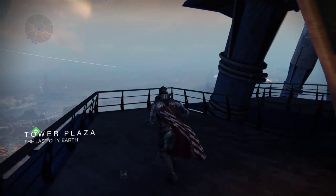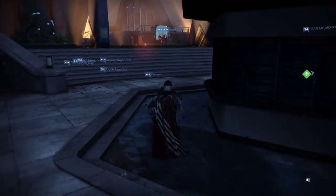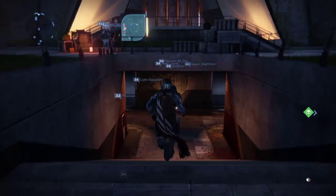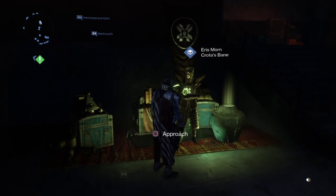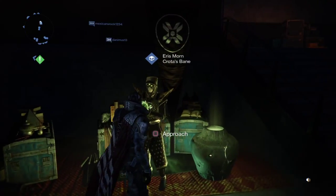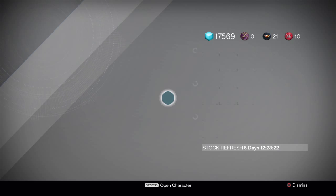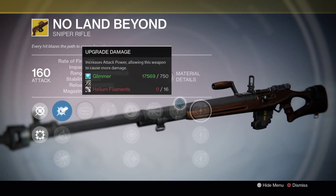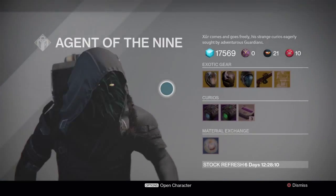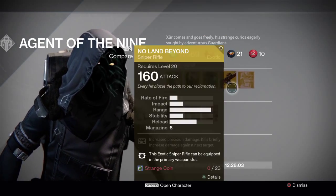If you're wondering where Eris is — she's over here with all her gloomy doom and gloom. They gave her a nice little place to set up now, which is cool. Looking at what she's selling — there's 'No Land Beyond' for 23 marks. I'm definitely going to grab that.